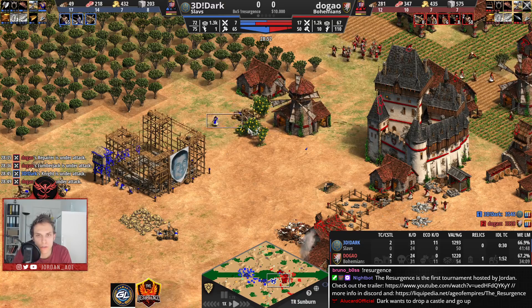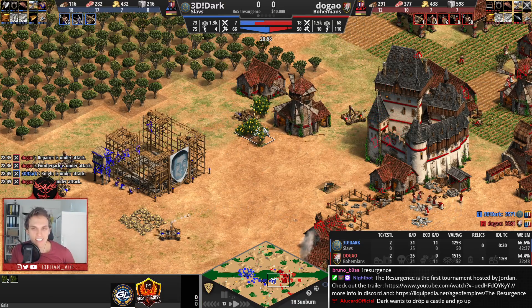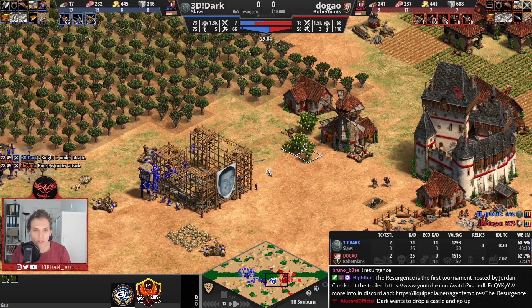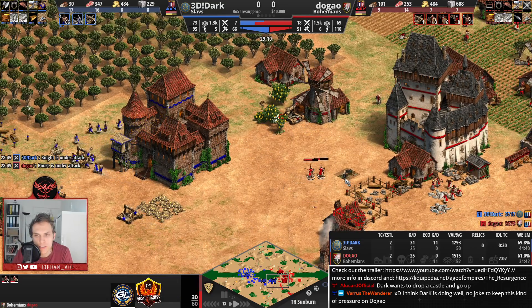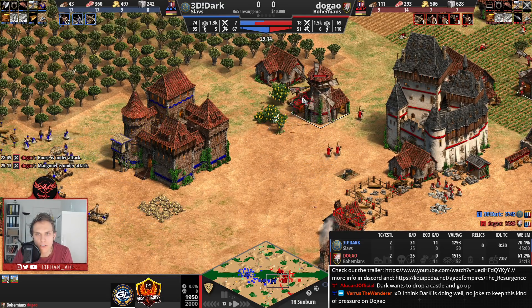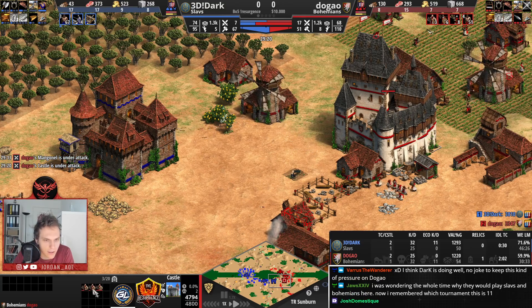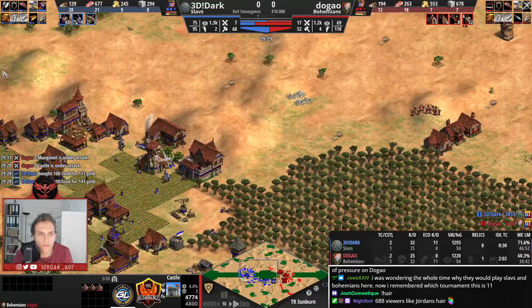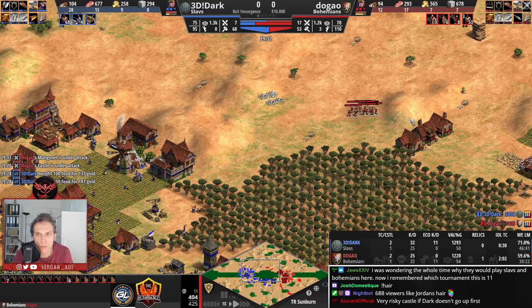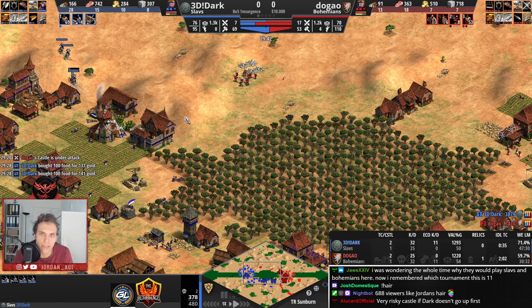Overall, Dark is getting himself a very nice position on the map. Dugao, I feel, is playing a bit sloppy here — losing the manganel. The monk — is it even in the castle? Dugao is now finally trying to switch the focus. How many crossbows are in there? Seven. They should not be able to fight against that army. Four knights should be able to stomp that. If there were thirteen crossbows, that's a different topic, but only seven? That's not too scary.